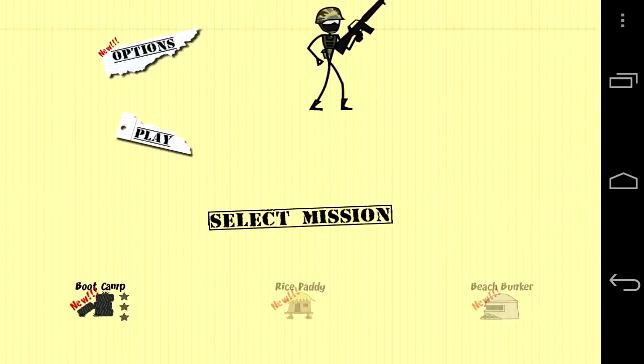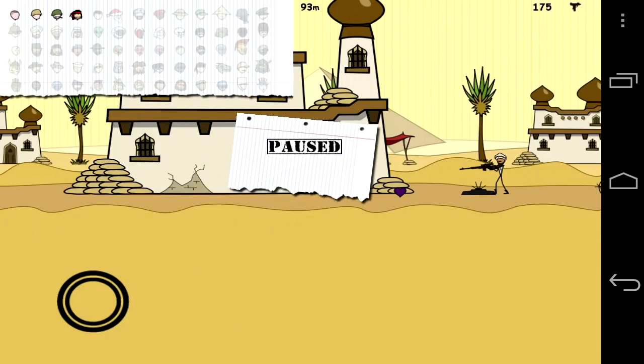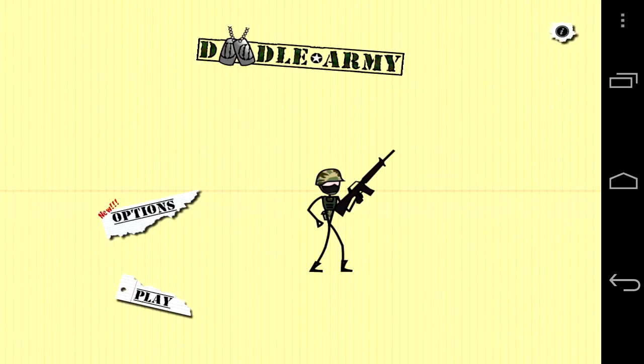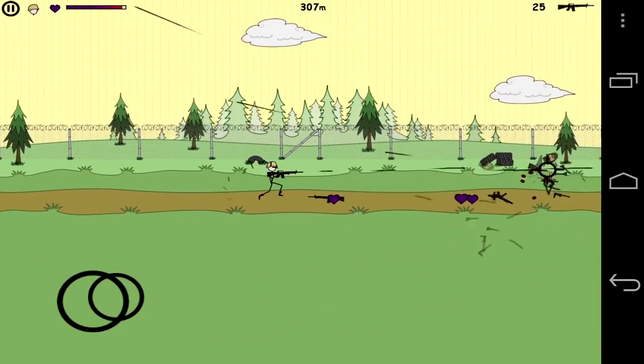CrazyMikesApps.com with an Android app video review for Doodle Army. The side-scrolling hit iPhone shooter game lands on the Android platform with 40 weapons, 40 different doodle characters, and 7 large battle zones. Tap on play to get into the action in this side-scrolling left to right shoot-em-up doodle style game.